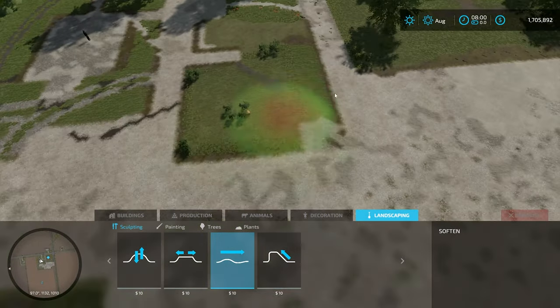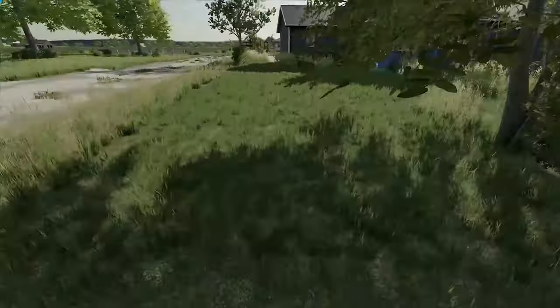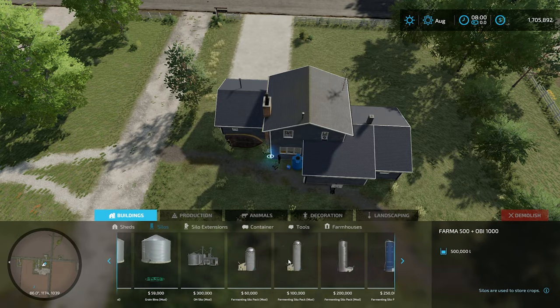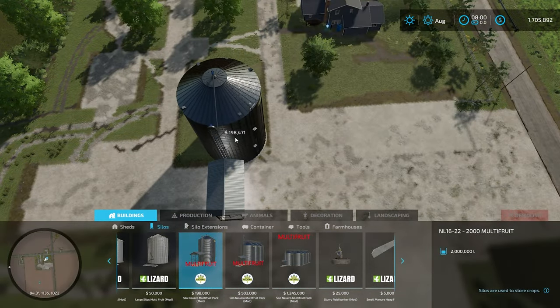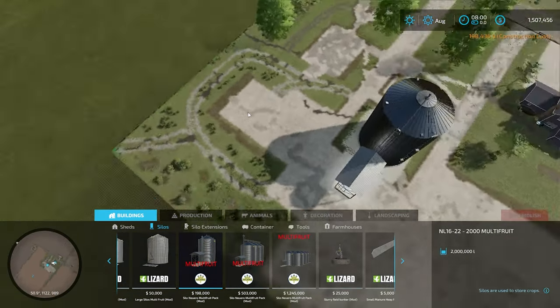Here we go, finishing up some landscaping after removing some buildings and getting it prepared for the new ones. I'm going to start with the silo. I've used this one before but it's a small multi-fruit which I like. I think it'll fit this area perfect.